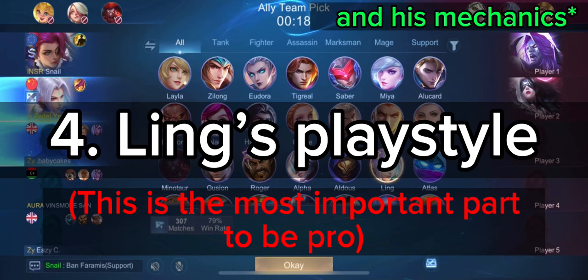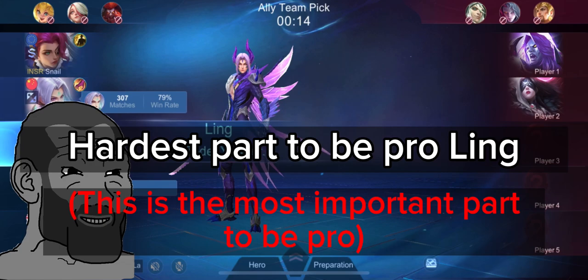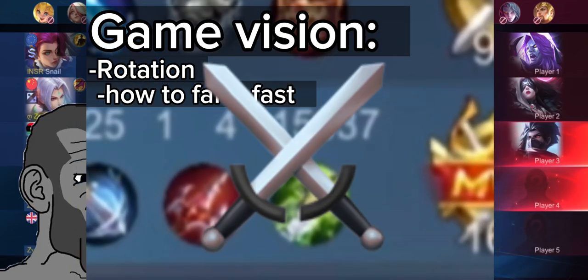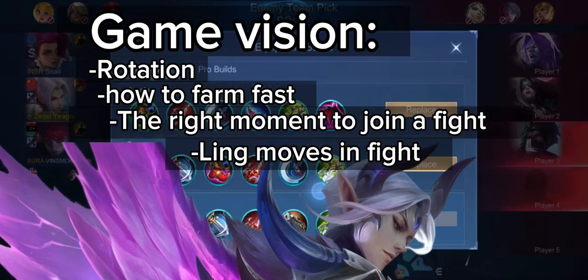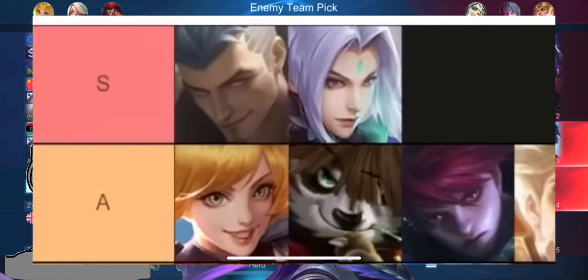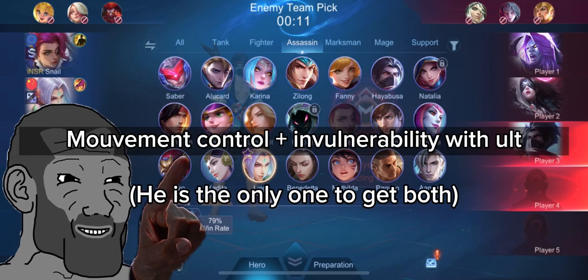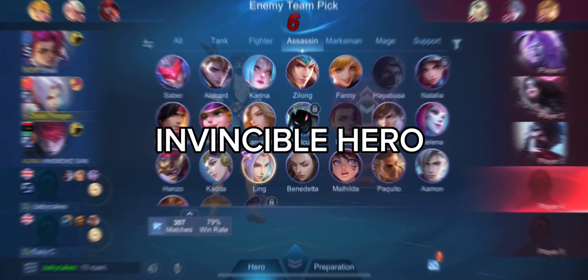Now you know how to build, but you also have to master the best playstyle for Ling. This is the hardest thing to learn because by playstyle I mean the game vision, the rotation, how to farm fast, the right moment to join a fight, and how you have to move in the fight — especially with Ling. Ling is unique. You know why he is considered one of the best junglers now? Because of his movement control — very OP — plus his invulnerability when he ults. These qualities make Ling one of the most invincible heroes.